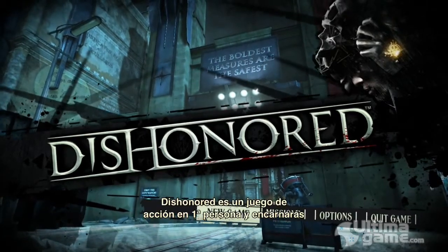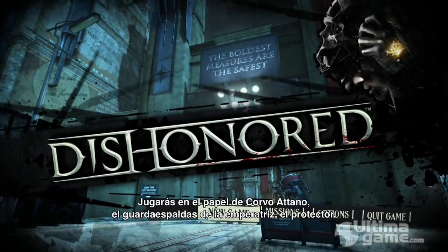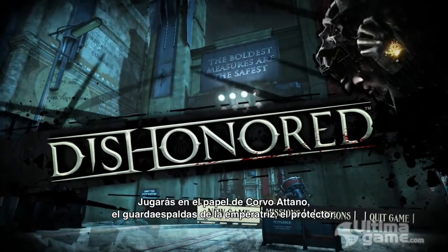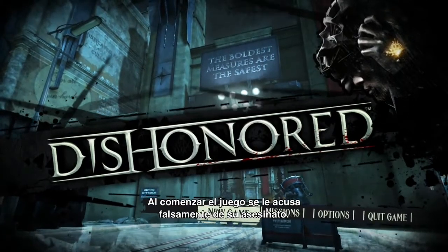Dishonored is a first-person action game where you play the role of a supernatural assassin. You play Corvo Atano, who is the bodyguard of the Empress — the royal protector — and he is, at the beginning of the game, falsely accused of her murder.